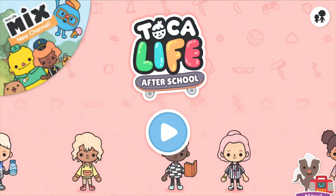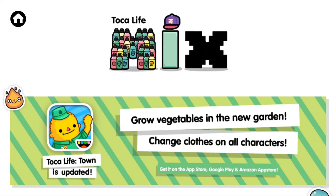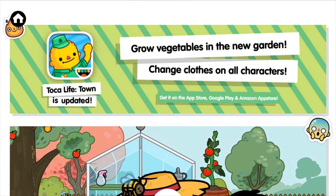Here we are, and at the top is Toka Life Mix. You can see the water bottles for the After School game, made out of the letters M, I with a cap on it, and X. Let's see some of the news - we've got Toka Life Town is updated, which we know about already.